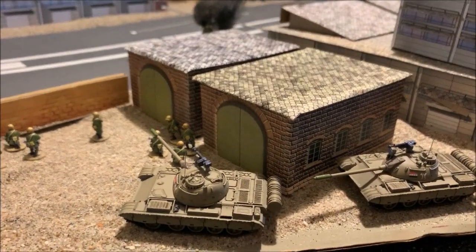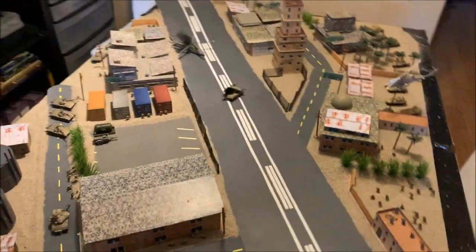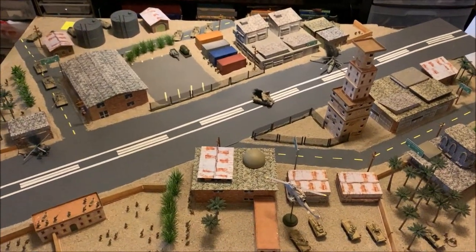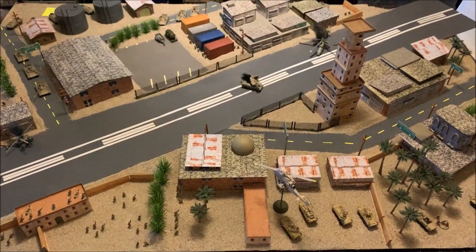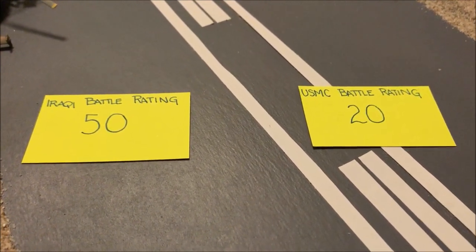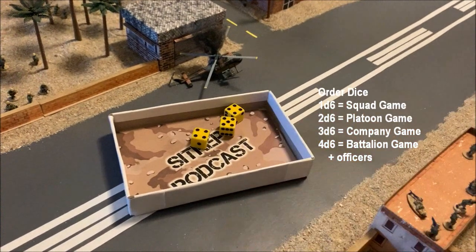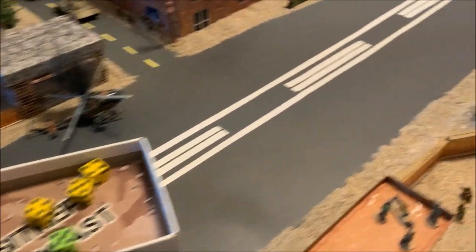This is going to be the last big 15-millimeter game we do for the Gulf War, so I kind of wanted to go out with a bang — pretty much crammed everything I have on the table for my 1991 Gulf War forces. Here are the battle rating limits for both sides. This is a bigger battle, so both sides can take a bit more of a beating before they reach their battle rating limit and break. The Marines are on the attack and go first; we roll 3d6 for a company-size game plus 5 officers for a total of 18 orders this turn.